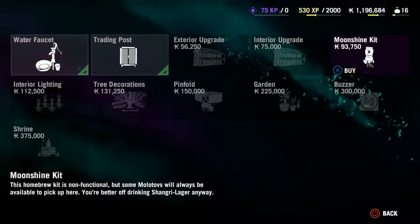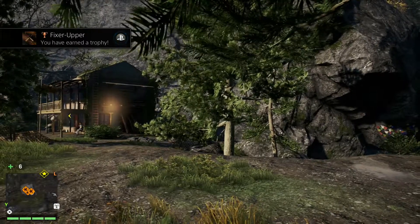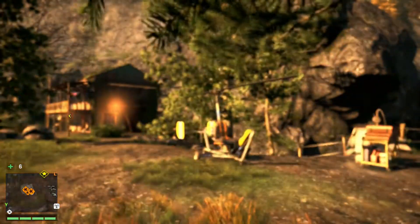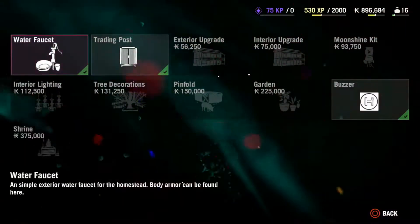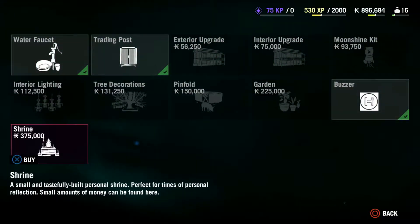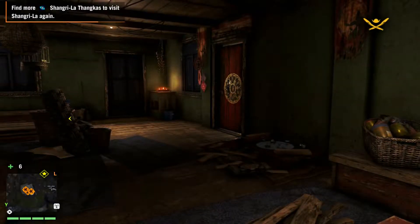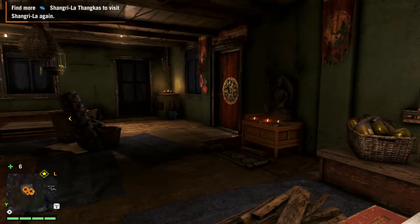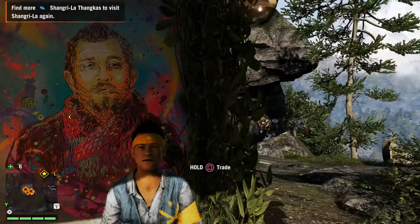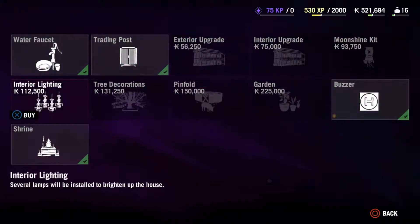Let's do that, and we can also do some moonshine kit — definitely getting this. Oh that's sick, it even comes to the toolbox too, what the hell. Let's probably do a shrine since we went to Shangri-La. Imagine I get all this money back from that one little shrine — that'd be funny. Let's see interior lighting, alright let's go with this.